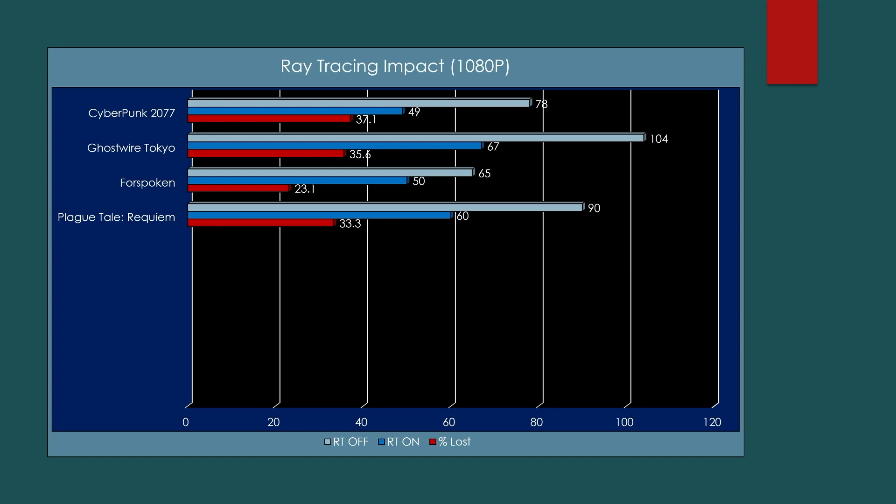Moving on to ray tracing performance — I just tested it at 1080p, mostly because we were so close to 60 fps across the 1440p results and I really wanted playable frames. At 1080p in Cyberpunk 2077, we had 78 fps rasterized, and when we incorporated ray tracing we lost about 37.1%, dropping to 49 fps — still a smooth experience around 50. Ghostwire Tokyo stayed above 60, going down to 67 fps, a loss of about 35.6%. Forspoken dipped from 65 fps down to 50 — a lot less intensive than I thought — an overall loss of 23.1%.